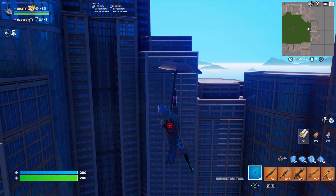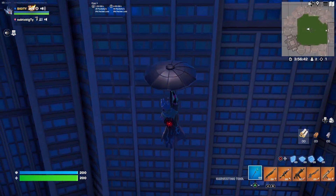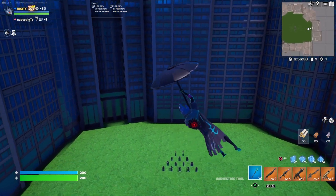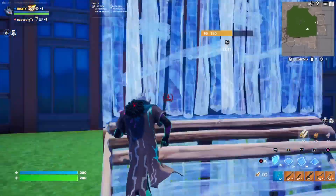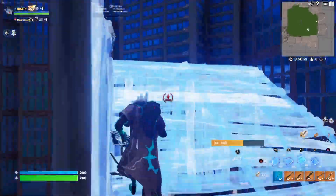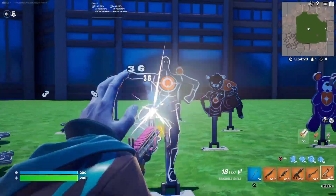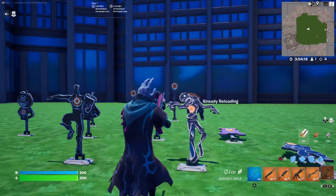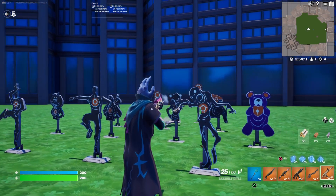When you're gliding, the eye kind of comes out a little bit more — I think so, I'm not sure. I could be wrong, but it looks like it. Alright, here's the skin without the back bling. I think the back bling's pretty nice — it's pretty simplistic. It looks good.